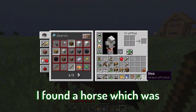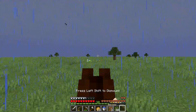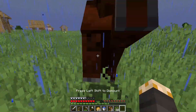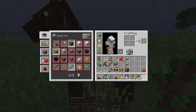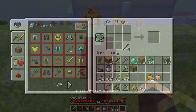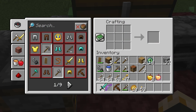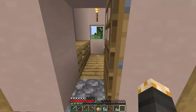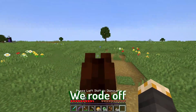I found a horse which was difficult to tame. I made a diamond sword and prepared myself for the End. I took a bed and Gerald, and we rode off into the wind.